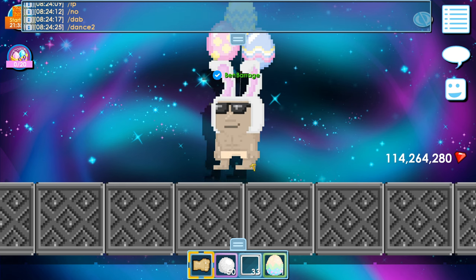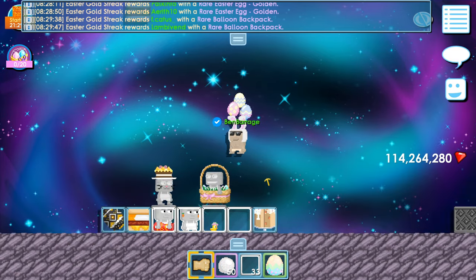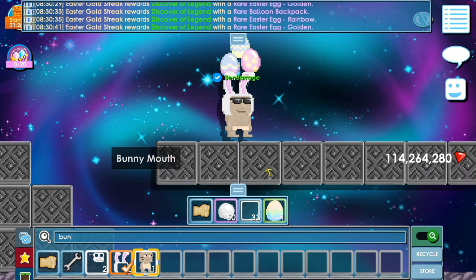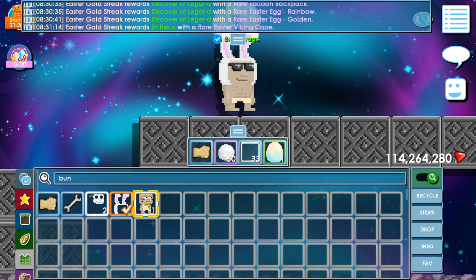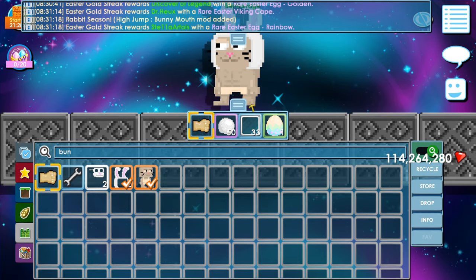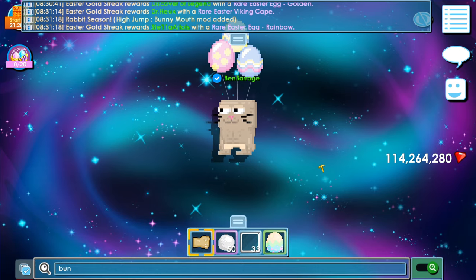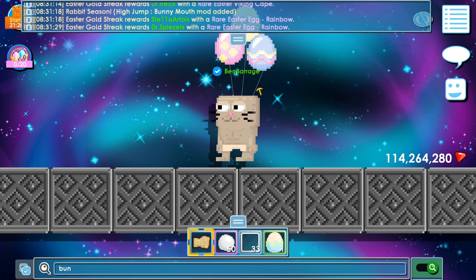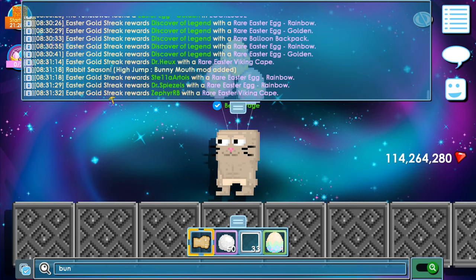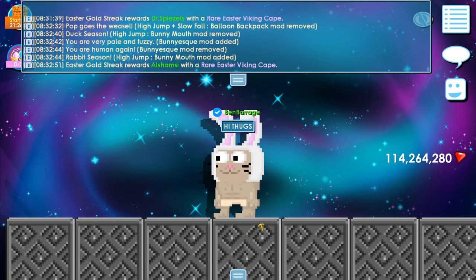Not so excellent. Next item — we got the bunny mouth. What could go wrong? It's just a face item. It's so cute! Oh my gosh, look at that — it's so cute. Wow, the perfect Easter item! It has a mod: high jump. That's nice.